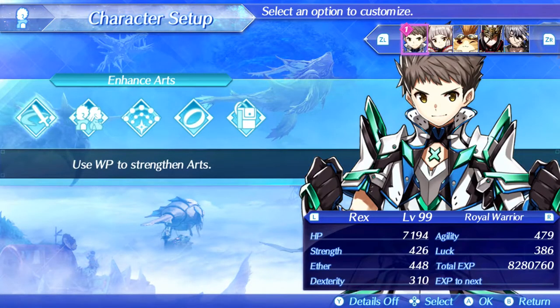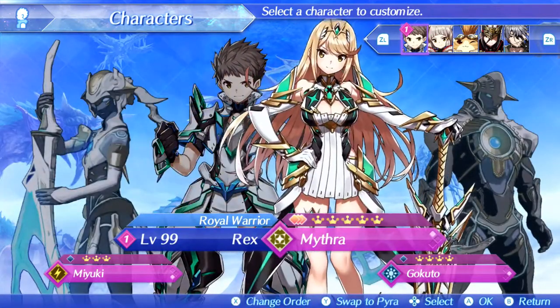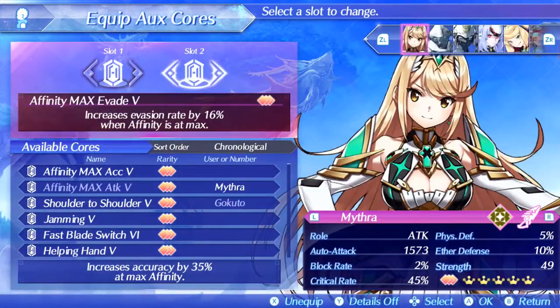That wraps up this build. I've been able to beat every super boss in the game with this setup, only swapping Affinity Max Evade 5 for Reflect Immunity when needed against Ophion and Orion. The locations for each item used in this build will be shown at the end of the video. But first, let's see how much damage we can actually do — I'll show my fight against the easiest super boss of them all: Reeking Douglas. Let's go to Gormott and murder him.